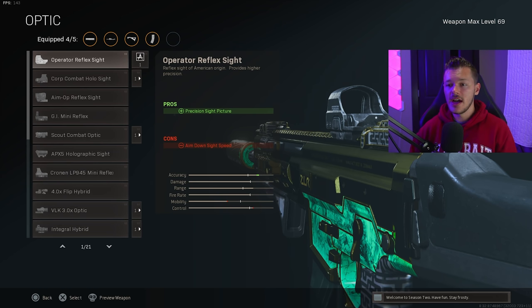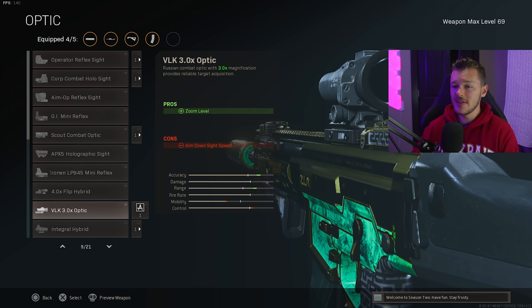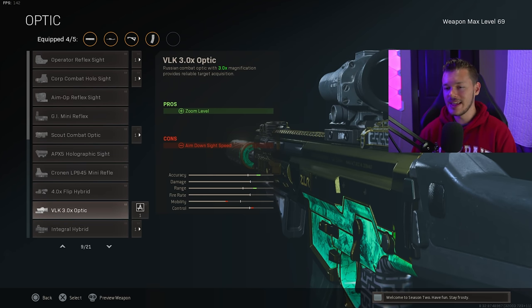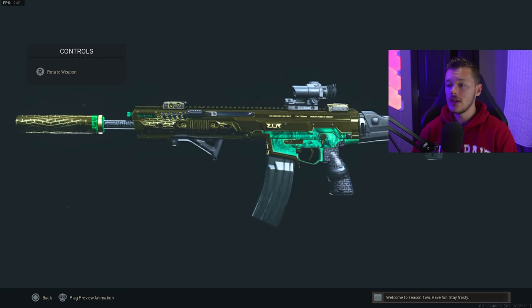To round it out and make use of all the accuracy, we're running the VLK 3x optic — a recurring theme on my ARs. This is probably the best sight you can run on the Kilo. Some people run the Corp Combat Holo with a blue dot, but I always run the VLK. That extra range to see enemies at distance is just what I love. This Kilo setup is amazing — a laser beam that seriously does not move.